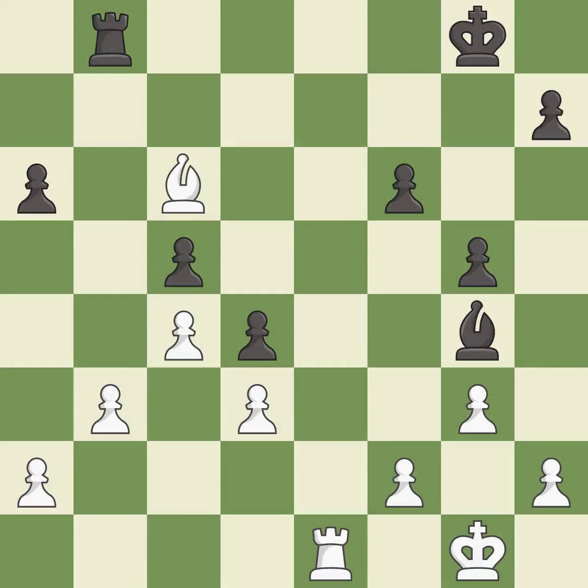This ignores an opportunity to threaten winning a bishop. This permits the opponent to activate a rook by getting it to the 7th rank — it is an inaccuracy. This places a rook on the 7th rank, activating the rook and restricting the opponent's king. This is the only good move — it is a great move. Very precise — it is best.